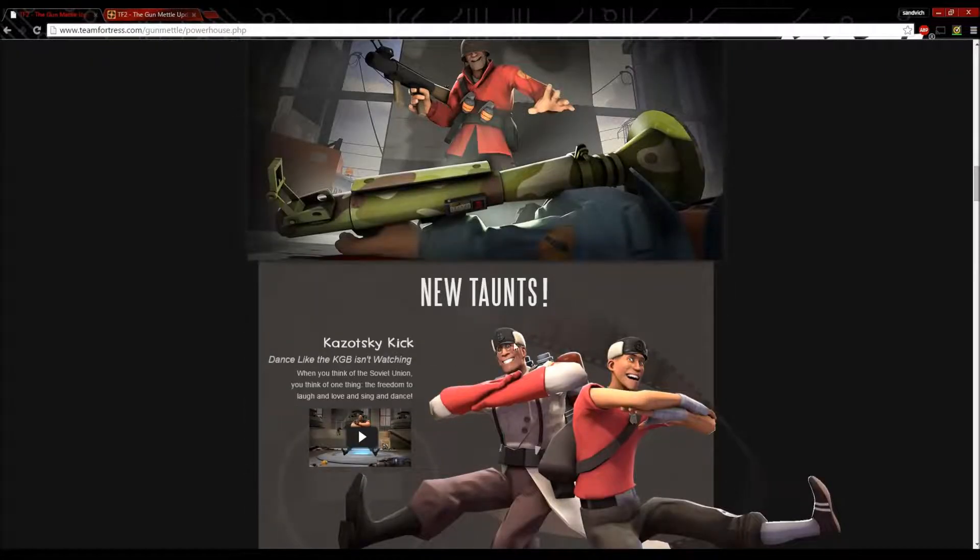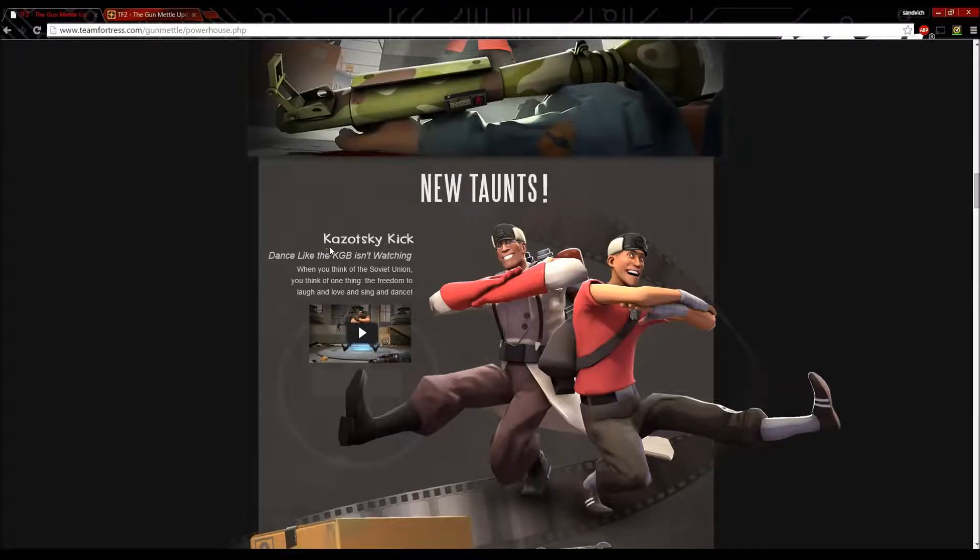We have new taunts, and I really like these. The Kazotsky Kick — Dance Like the KGB Isn't Watching. When you think of the Soviet Union, you think of one thing: the freedom to laugh and love and sing and dance.